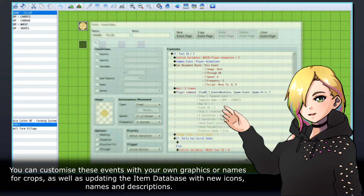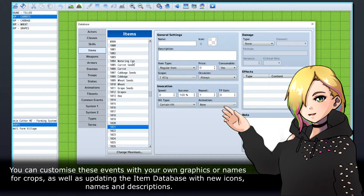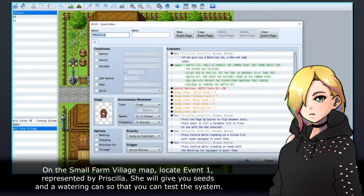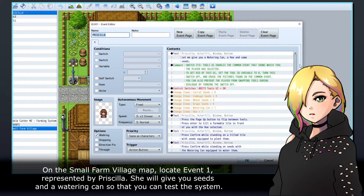You can customize these events with your own graphics or names for crops, as well as updating the item database with new icons, names, and descriptions. On the Small Farm Village map, locate Event 1, represented by Priscilla. She will give you seeds and a watering can so that you can test the system.